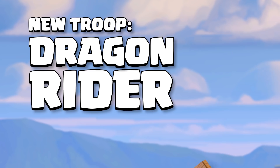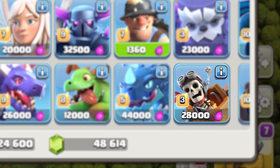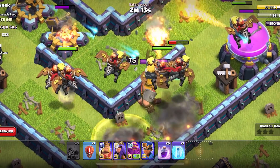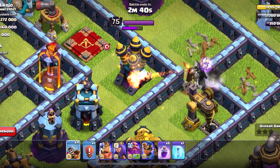The first thing we want to talk about is a new troop: the Dragonrider. It is a skeleton riding a dragon — which is not a dragon, but it's shaped like a dragon. It's a defense-targeting air unit that deals heavy damage, has a lot of HP, and costs a lot of housing space.